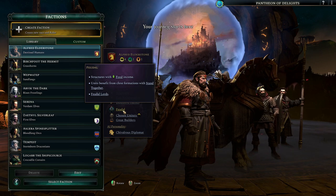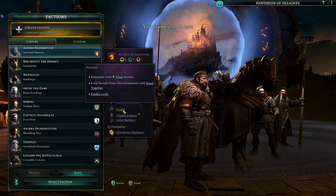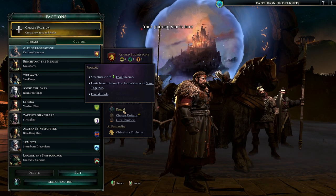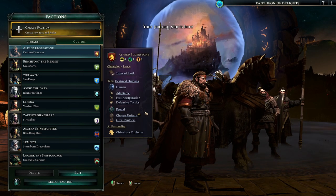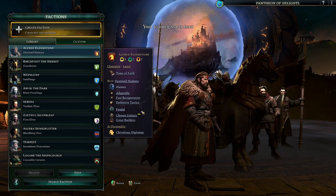Age of Wonders 3 has a very different means of character creation, faction selection, and customizing your factions and your wizard - even if you are a wizard in this. Because in this you can be a wizard king, a champion, or even a freaking dragon lord if you get the other expansion, which is 100% worth it. They're very different.